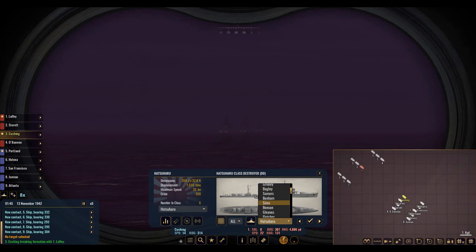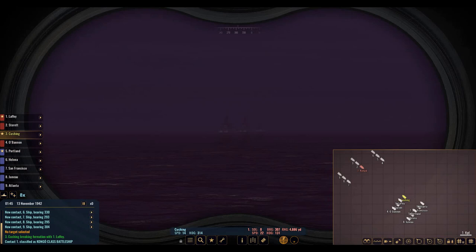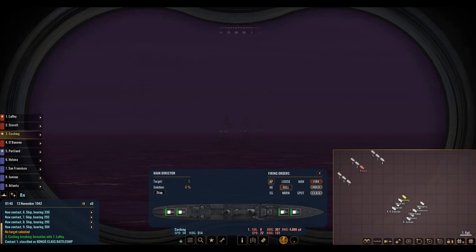Maybe the Fubuki? Or what about the Sendai? That's a light cruiser. We just need to look for an enemy ship that is a battleship class. It's not going to be the correct one, but it's going to have to do. Let's classify that target as a Kongo battleship. And I'm actually going to break Cushing off a little bit here to get a bit of a side shot.